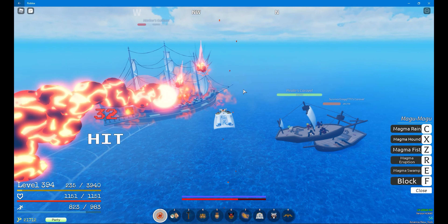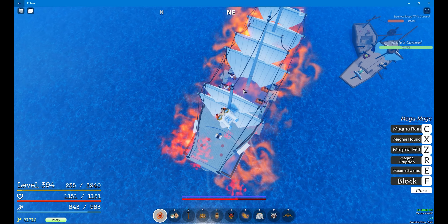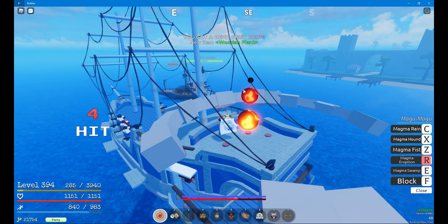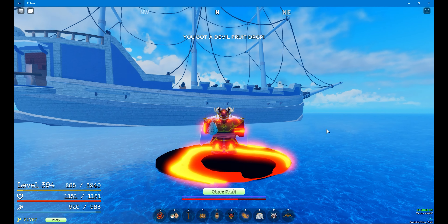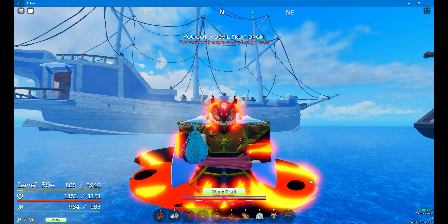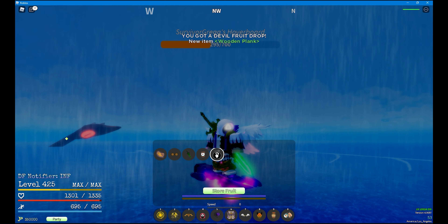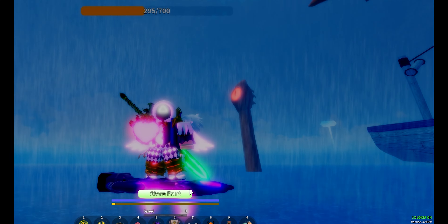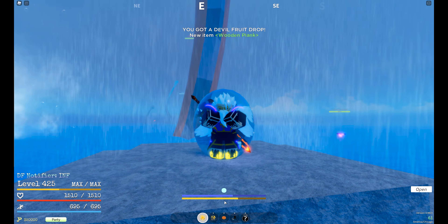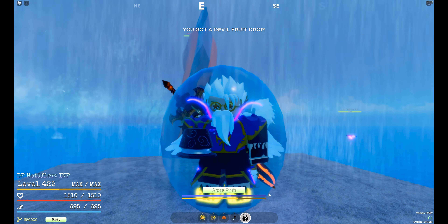Alright, first things first — locations. As a water walker you can really farm anywhere you'd like, as long as you have Magnet high, you're far enough away from an island to start spawning ships, and you have enough bounty of course. One location I like to farm is simply Beginner Island — nostalgic, nice. Second location you can actually see from Land of the Skies — got a nice little chill rock to sit on, and you can set your spawn up top a little past the gate.